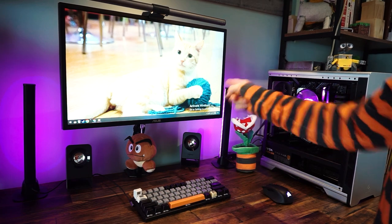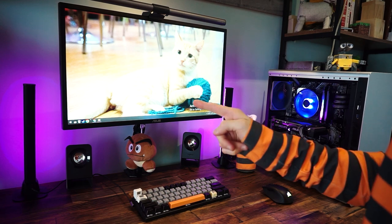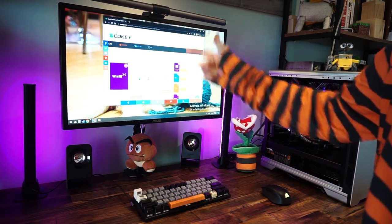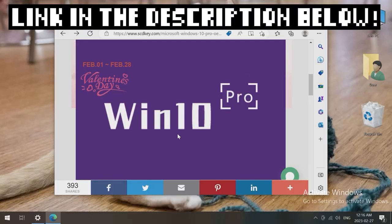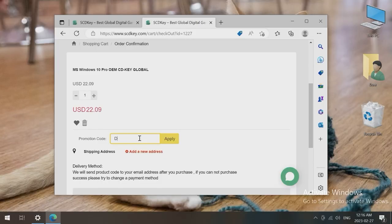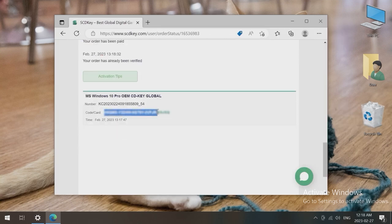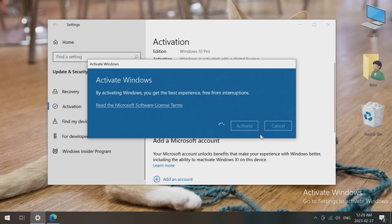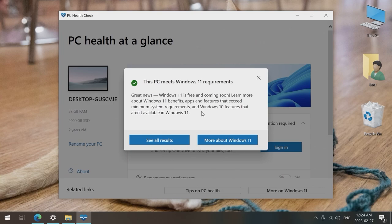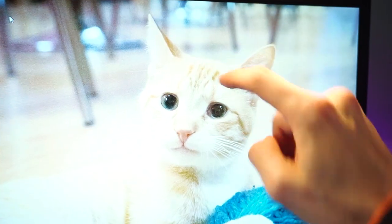Are you tired of that annoying Activate Windows message, quietly judging you and your life choices from the corner of your screen? Why not do something about it and order a genuine Windows 10 key from SCD Key? Just go to the Windows 10 Pro page on SCD Key, add it to your cart, and use my promo code DWEAM to save 25 percent. Then use the key to activate Windows, and you can even upgrade to Windows 11 for free.